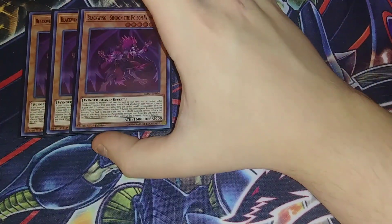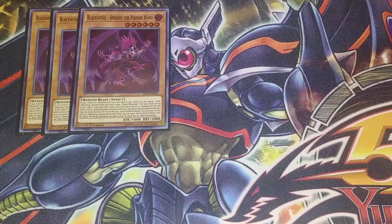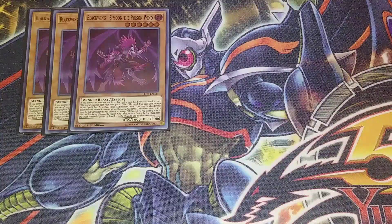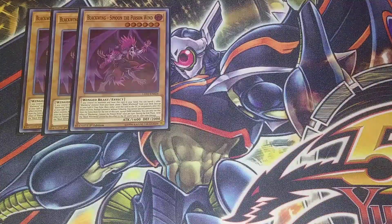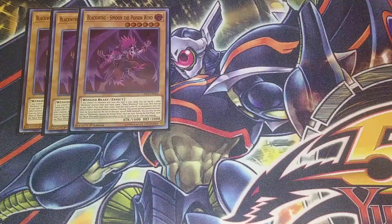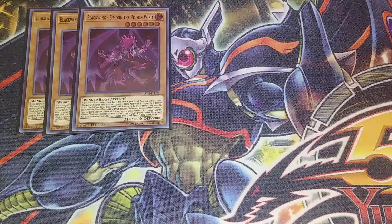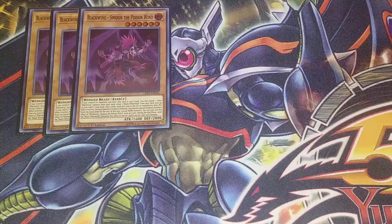First off, we're playing three copies of Blackwing Simoon the Poison Wind, which is one of the best cards in the entire deck. Basically, if you control no monsters and this card is in your hand, you banish a Blackwing monster in your hand, place a Black Whirlwind from your deck onto your field, then normal summon this card. Since this card was normal summoned by its own card effect, it doesn't count towards your normal summon — which is really cool the way it's worded.